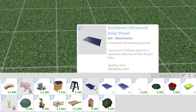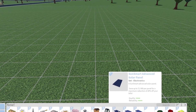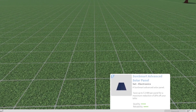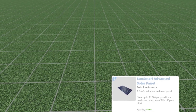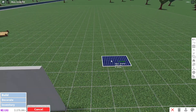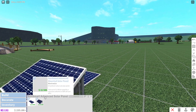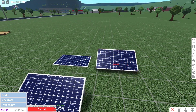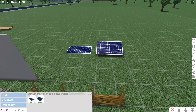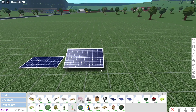The Sun Smart advanced solar panel saves up to 2,000 per panel for a maximum reduction of 20% off your bills. This would be perfect for my city builds — the bills are very expensive even with premium. From my understanding, you only deduct up to 2,000 but it will definitely reduce bills, and it's really expensive but worth it.